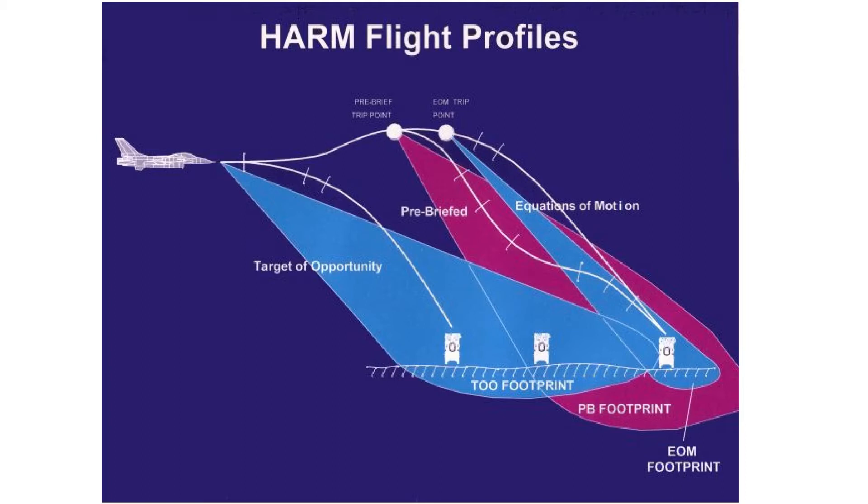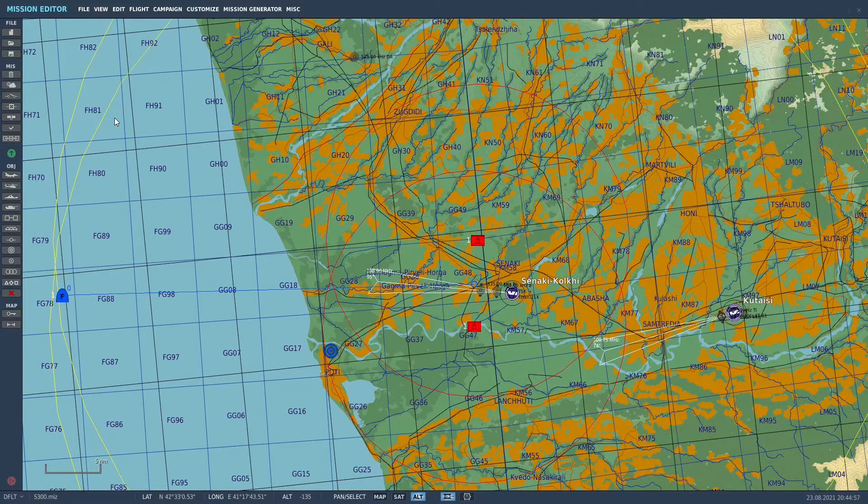In TOO mode, the missile receiver is used before launch to acquire the target, and it is typically used as an offensive mode by non-dedicated strike aircraft to suppress emitters. Let's jump into DCS. I'll explain the scenarios in which I'll be deploying the missile and show you how to do that from the cockpit. I'm going to start by demonstrating how to deploy the AGM-88 HARM in SP or self-protect mode.